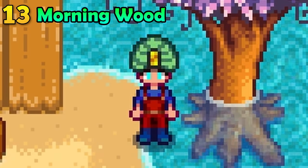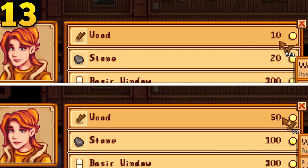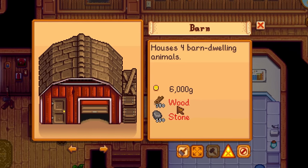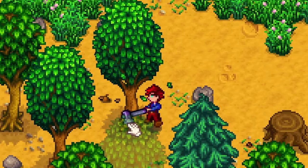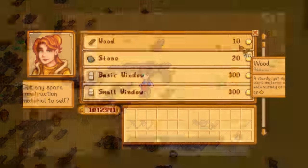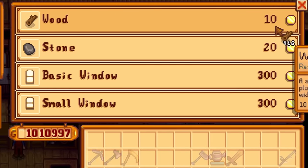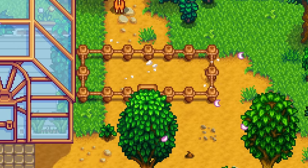Wood is cheap in the early game — it only costs 10 gold. However, the cost of buildings and upgrading your farmhouse requires a lot of wood, and you might not have enough energy to get all the wood you need, or there might not be any trees left. Remember, wood is cheap, so just buy it from Robin. It really won't cost you as much as long as you are within the first year.